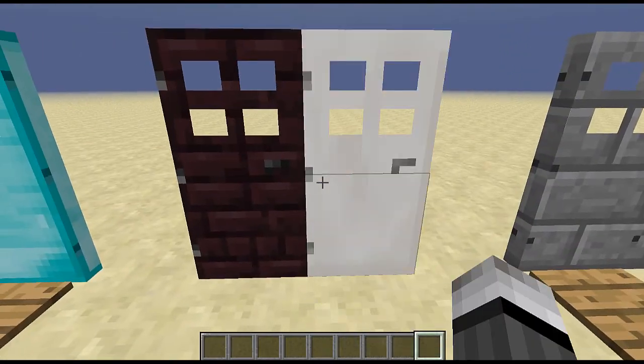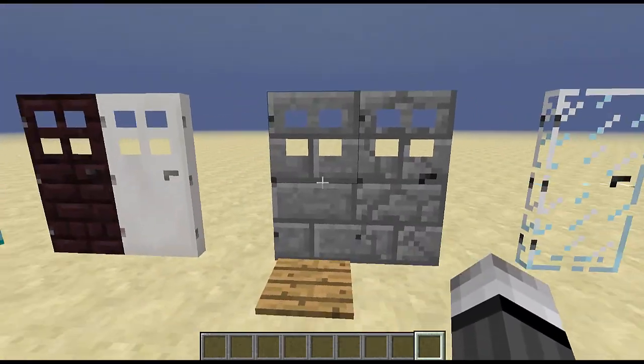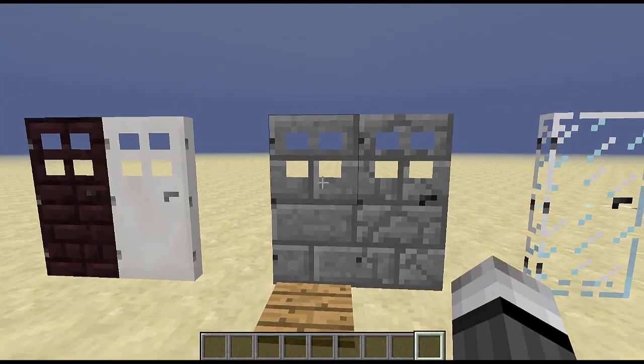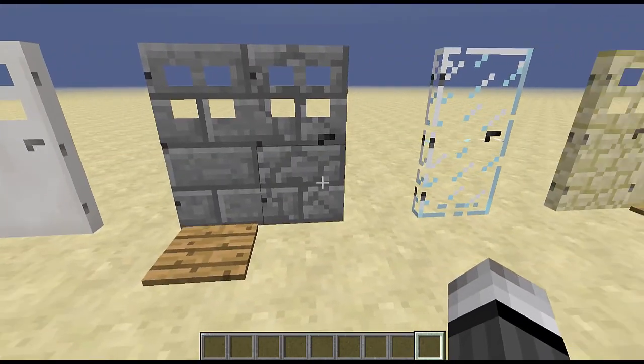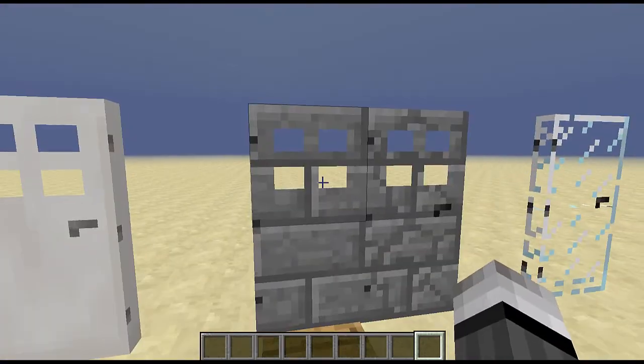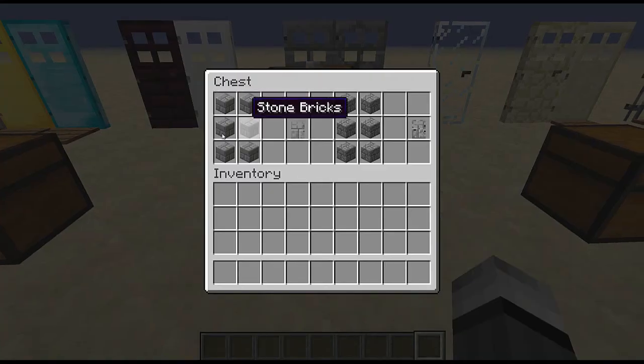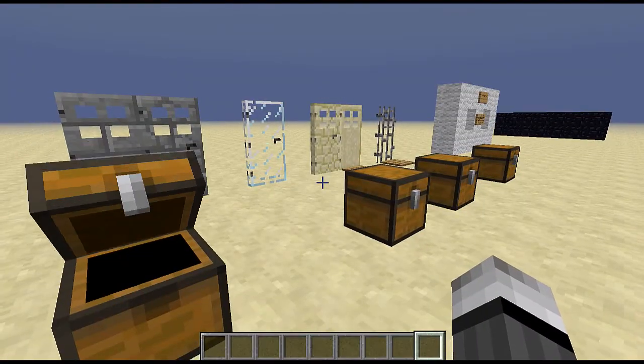Next up we have the stone brick door and the cracked stone brick door. The cracked stone brick you can just punch open, but the regular stone brick door requires a redstone signal. The crafting recipes are just as you would think.